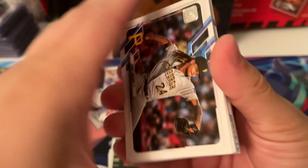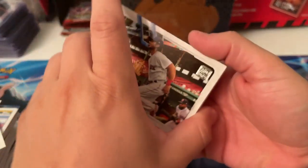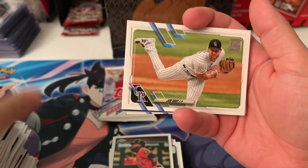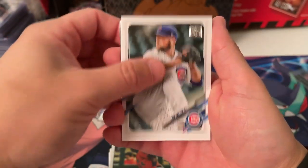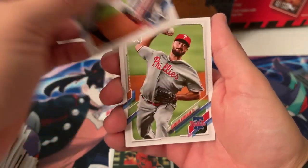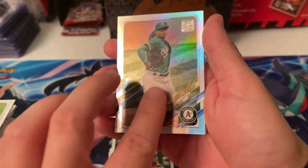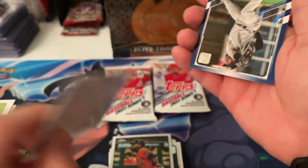And one from a highly touted prospect. Ben Tendi — he's no longer with the Red Sox, I think he went to the Royals. Starling Marte. Speaking of Guerrero, man — he has lost some weight. We got here Losardo, rainbow foil. Nothing numbered so far. Got a blue Chapman.